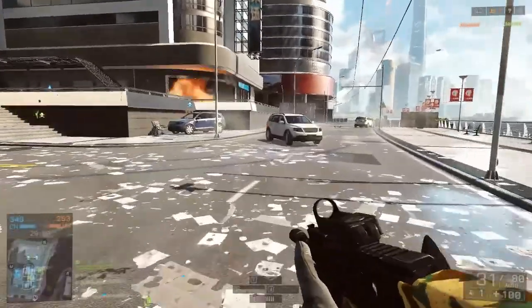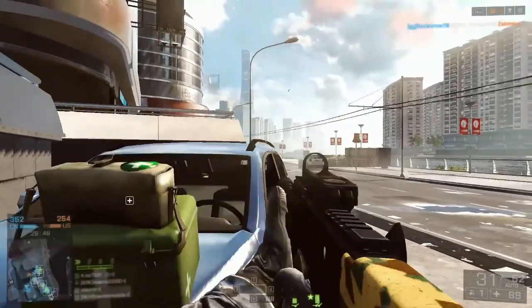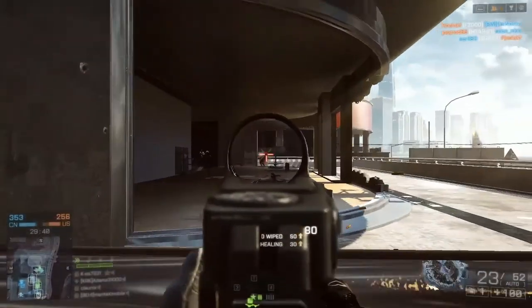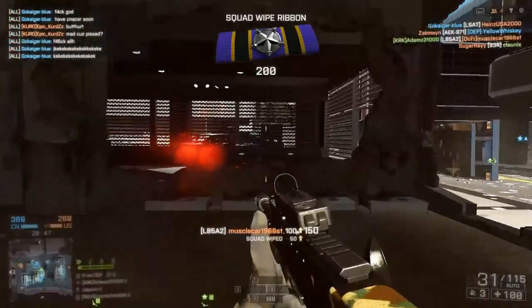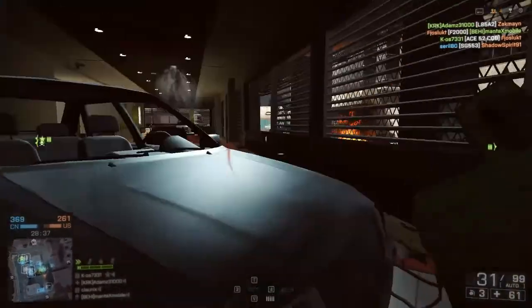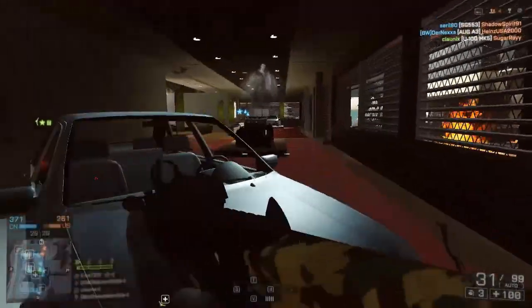This gun has 30 bullets in the magazine plus 1 in the chamber, which is pretty standard, and it has a first shot recoil multiplier of 1.5. That is actually better than most assault rifles — I think it has one of the lowest first shot multipliers of all the assault rifles. The Scar-H may be close at around 1.6, as does the AR-160, but the L85A2 likely has the lowest first shot recoil of all current assault rifles.